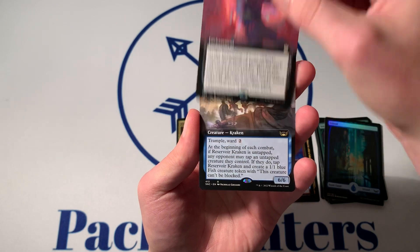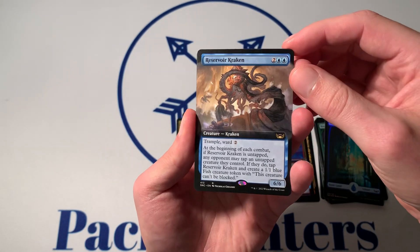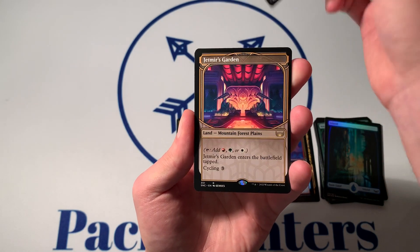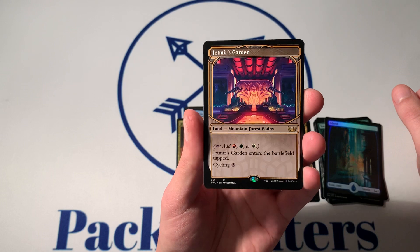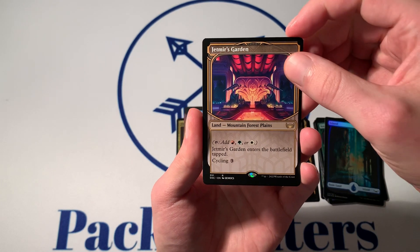Next Rare, we have a Reservoir Kraken, Extended Art. Not bad. Another Rare — alright, cool. We hit an Off-Centered Triome, Showcase Jetmir's Garden. We will take that. That's not bad.